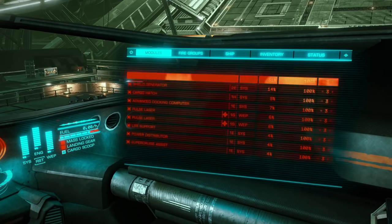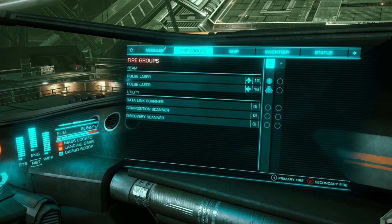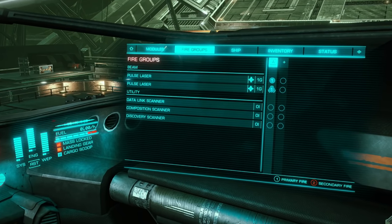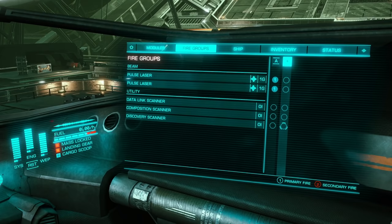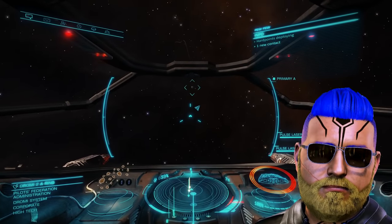Your main weapons fire group should already be set since you haven't changed out your weapons — you're gonna have pulse lasers on one. I'm also going to add my discovery scanner to a fire group just so I can make a little extra exploration money as we go. It is now space time, commanders.